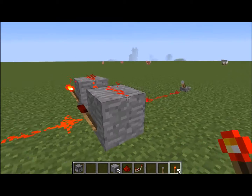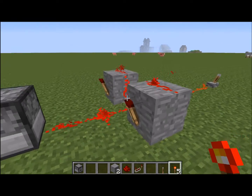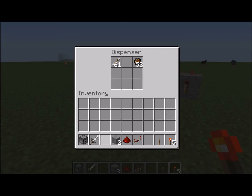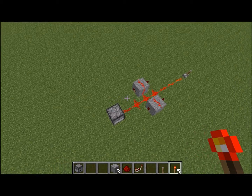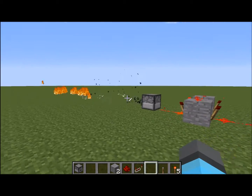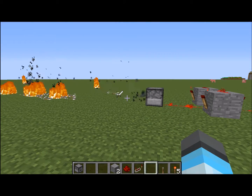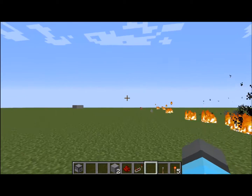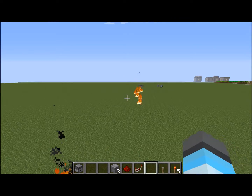Then put a redstone torch on both sides of the block — that kind of went off a little too soon. And that's all you need, it's pretty easy. It goes pretty far — there you go.